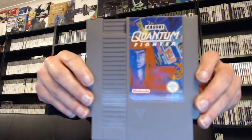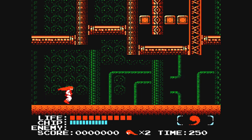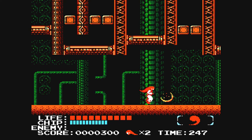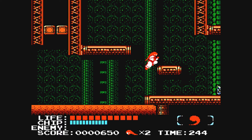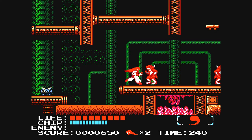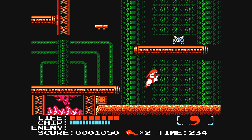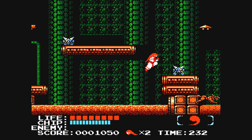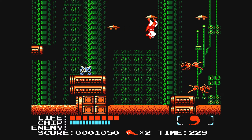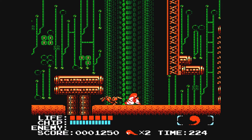First up, for the NES we have Kabuki Quantum Fighter. This is a platformer. The setting is Earth in the future — the defense computer protecting the entire planet has been invaded by a constantly mutating, evolving enemy. One lone volunteer has the courage to face the enemy on its own ground, converted to raw data and transferred into the circuits of the computer. This game features six levels of challenging action with unequalled game control and a surprising arsenal of weapons.